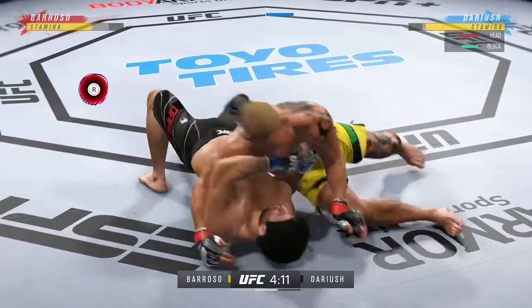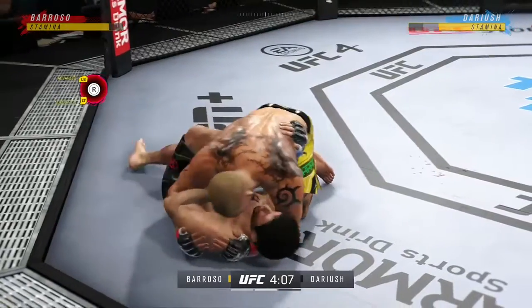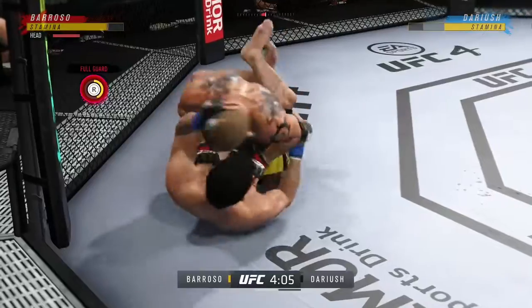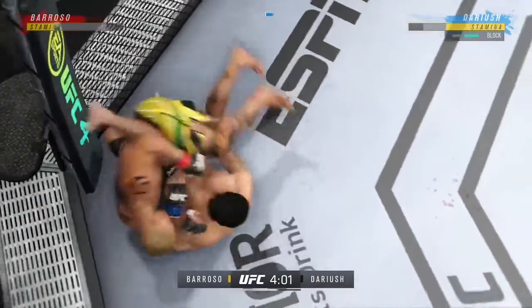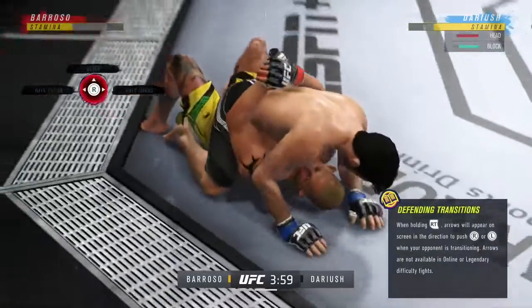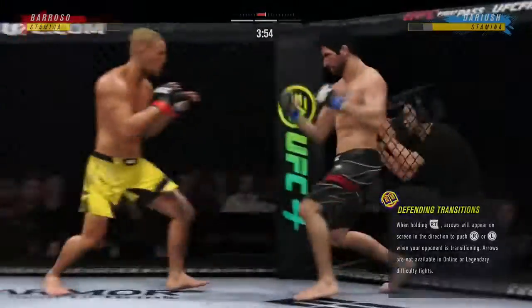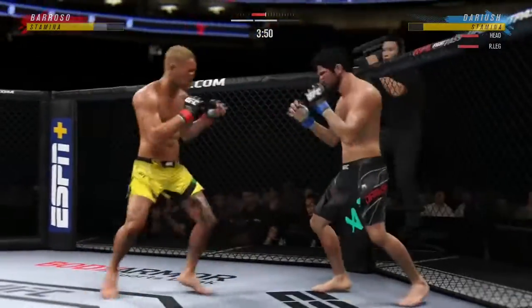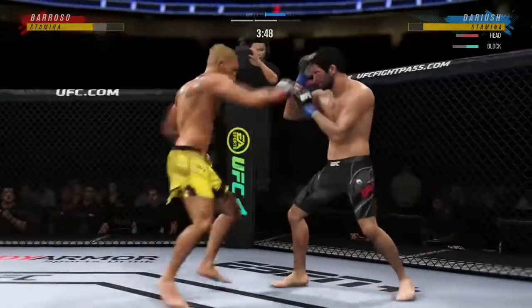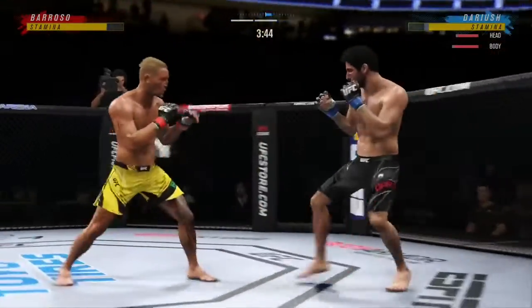Beautiful movement, hip work on the ground here. Just outstanding with the transitions. He is not staying in one place on the ground, and that's very important. Close guard now — got to be careful, though. He's got a lot of submissions off his back. Nicely done there as he forces the miss from his opponent. There's an efficiency with which he operates in these situations. He knows exactly when to throw, exactly when to hold, and it's allowing him to really control the grappling aspect of the fight.